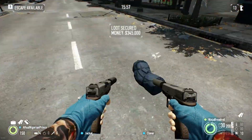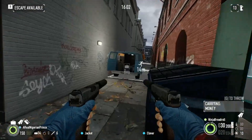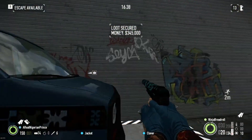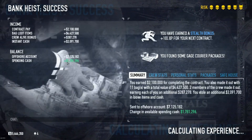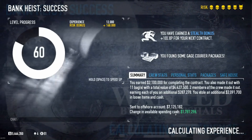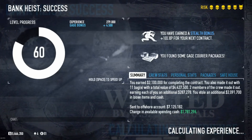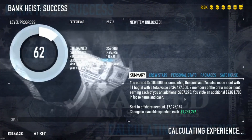Little tip here — if you have one person standing here and one person throwing the bags out to the street, it can streamline the process of moving the bags. All bags are in, let's go. As you can see, this gets you quite a lot of money — seven million offshore and almost two million instant cash. And it only took us probably about twenty minutes or so. So if you're grinding out money and XP, this is a great way to go about doing it.